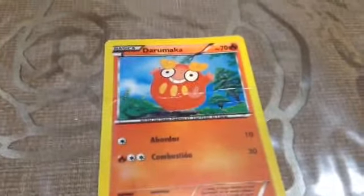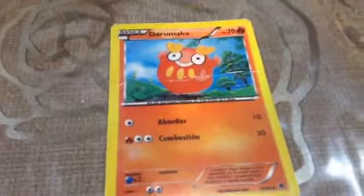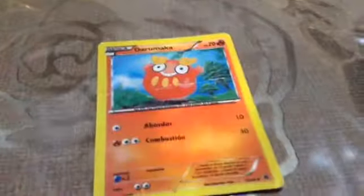First off we have Darumaka or something, his HP. And some of these are in another language, like French or something. So PV means HP, and it's a basic card.